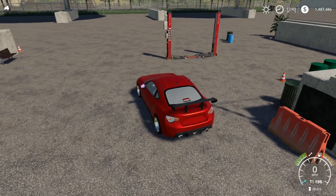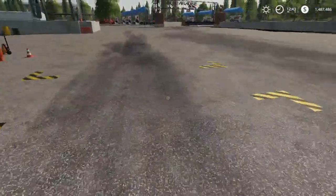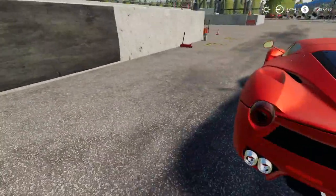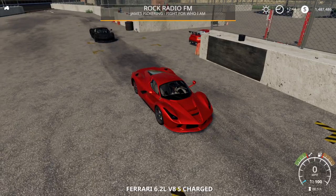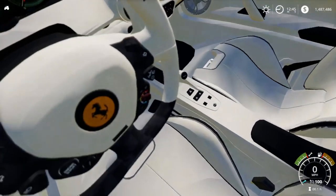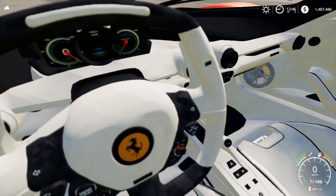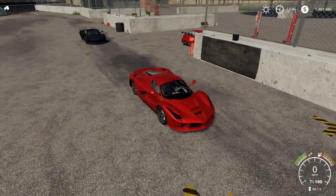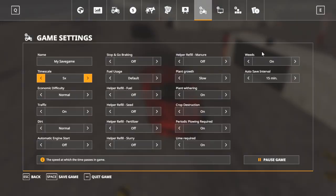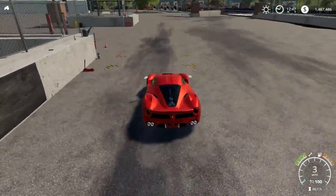Jump out of this. This is it - this is the brand new LaFerrari. Very nice. Jump in and this is the interior for it - a sort of creamy leather with carbon fiber at the back. So let's just start this up and give it a bit more sound. Okay, let's go out onto the racetrack.